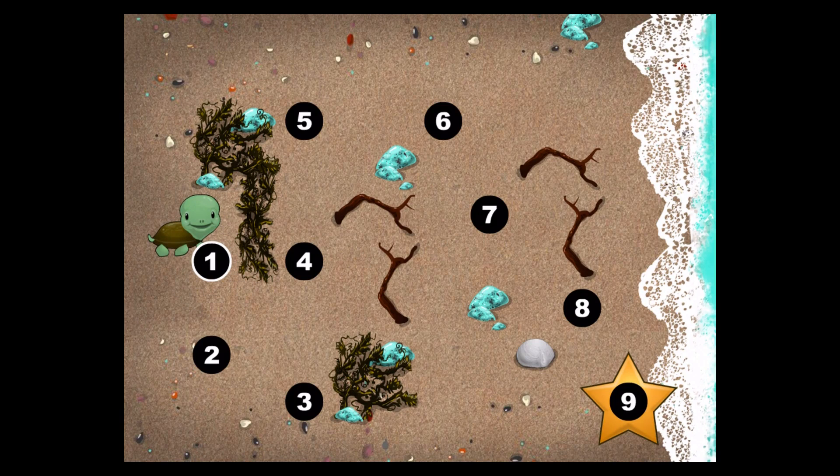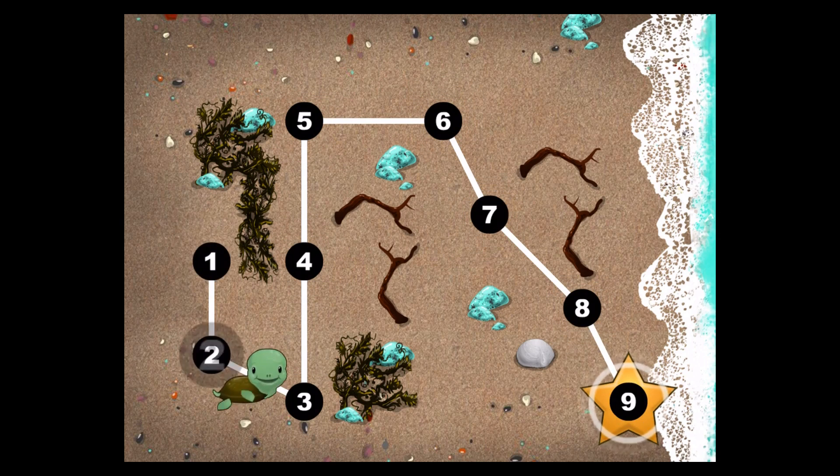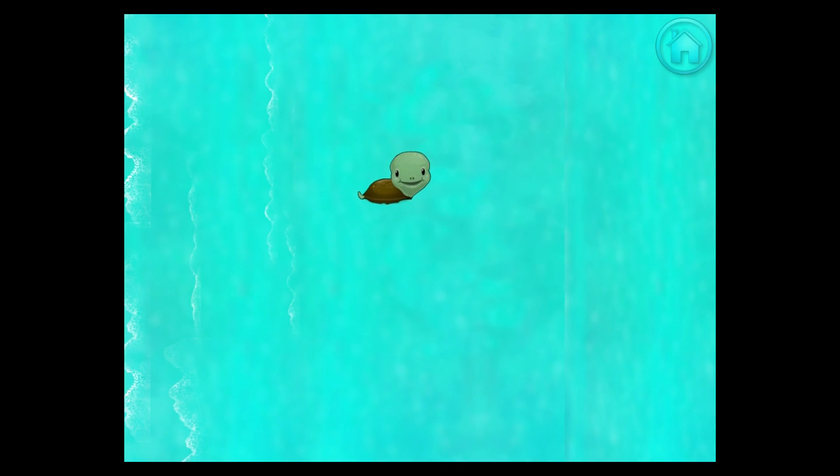This baby turtle needs to get to the sea. Connect the dots to show her the way. Use your finger to draw a line between the one and the two. Yes! One, two, three, four, five, six, seven, eight, nine. Happy travels, lightning turtle!